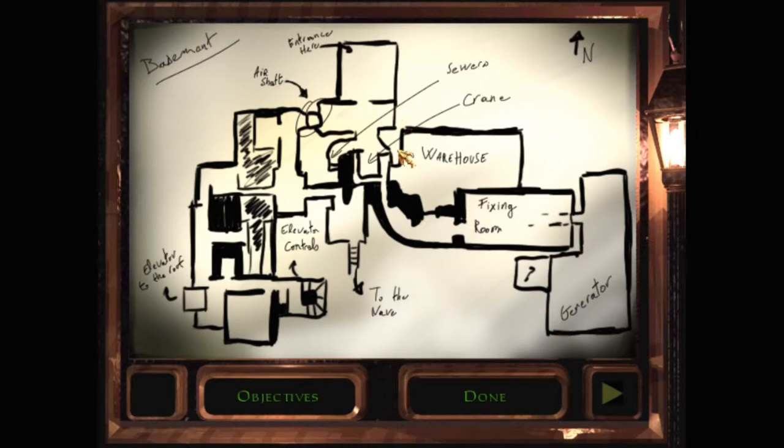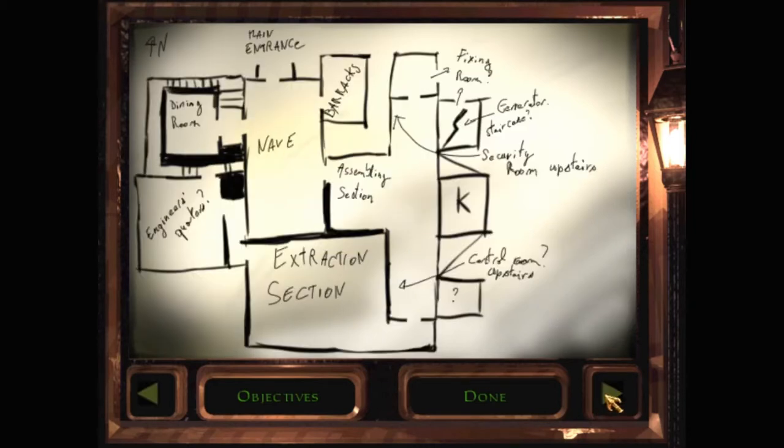This is labelled basement. That's the elevator to the roof — that was where we came in. We couldn't get into this section, so maybe we can later. Because we took that elevator to the roof, and that's where we saw everything. To the elevator controls — yes, that makes sense. So this map is useful.